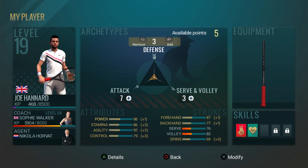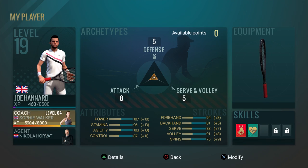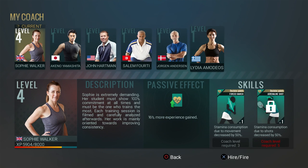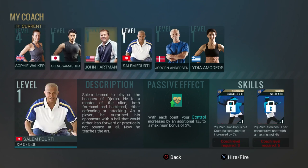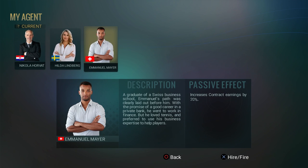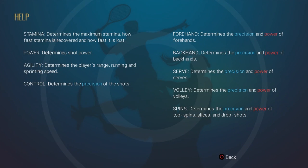We've got quite a few points to spend, so we might as well start increasing a load of stats. I'm happy with that. Definitely going to change our agent - but it's just a glitch. Hopefully this will be fixed in the patch and we can get that sorted, but as of now we're stuck with the same coaches unfortunately.